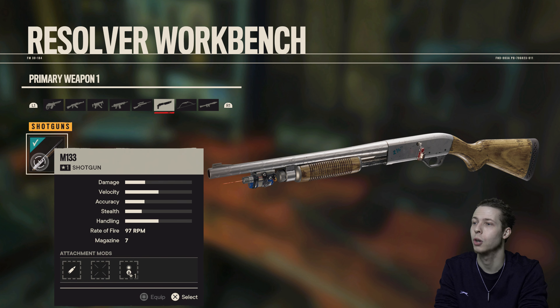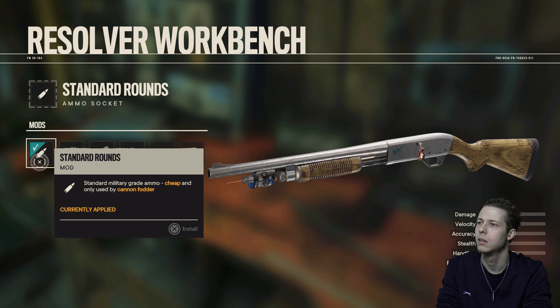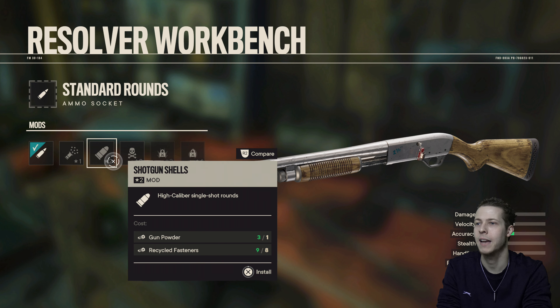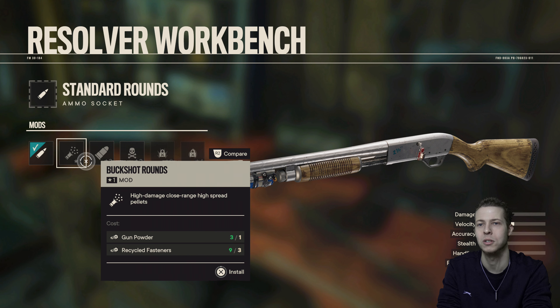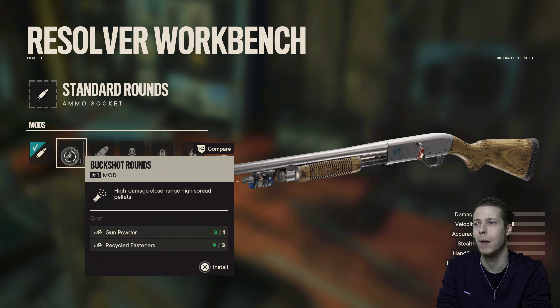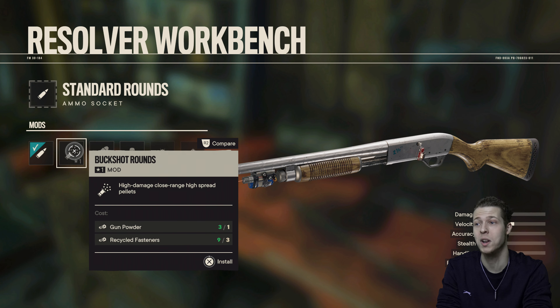Primary weapon — shotgun. I've only got one shotgun; it would be nice to find a really good one. High damage, close range, high spread pellets. High caliber single shot rounds — oh, that lowers the damage, I don't want that. This one might be good — it pretty much just increases the damage a little bit and I'm going to get this because there's no downside to it. Yeah, we're going to get that.